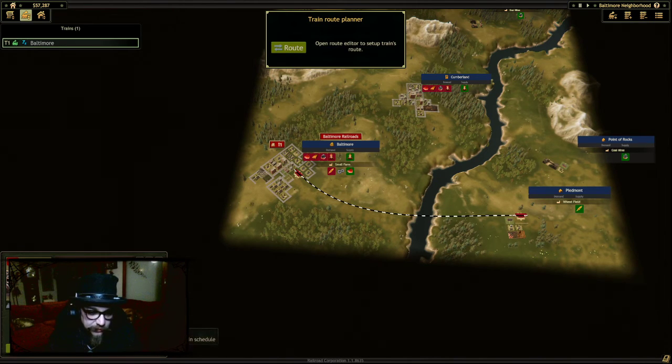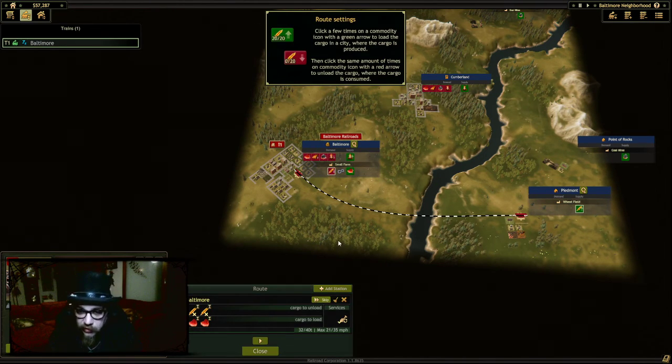Route. This one? Oh, it's different from what it showed up there. Oh, route settings. Click a few times on a commodity with the green arrow to load the cargo in a city where the cargo is produced. Then click the same amount of times quantity with the red arrow to get rid of that. Yeah, I did that. Isn't this good?